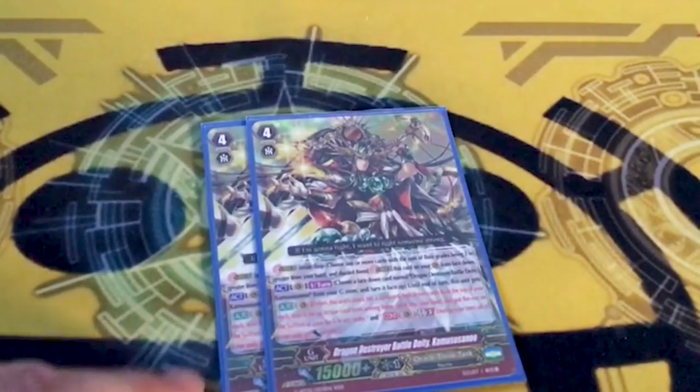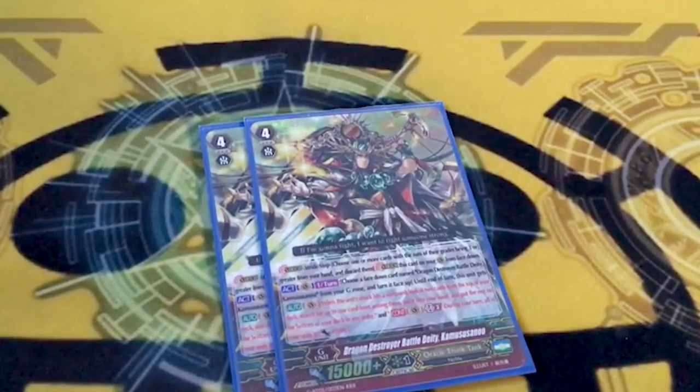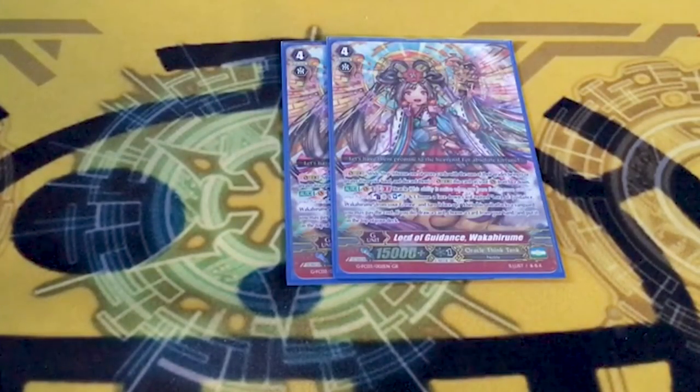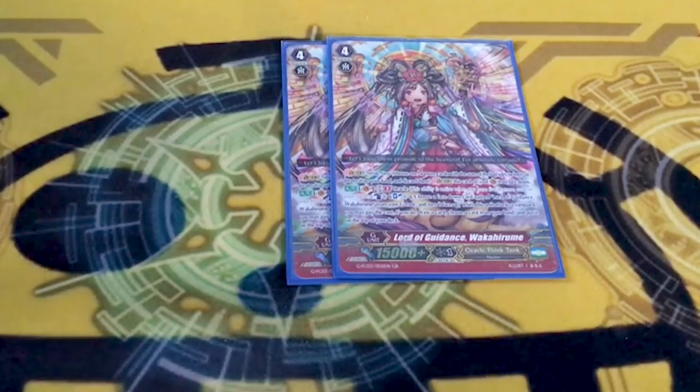Two copies of Dragon Destroyer Battle Deity Kong Suzano — if you're getting counterblast, tonight it's free. OTG G units kind of suck, but it fills up the slot. Two copies of Lord of Guidance Walka Hirume — oracle on attack, counterblast one, soul blast one, draw a card, put a card from hand on top of your deck — basically Tetra Magus. OTG G units aren't great but they fill the slots. The good G guards are the ones you know if you run OTG, and you're not going to run anything else.